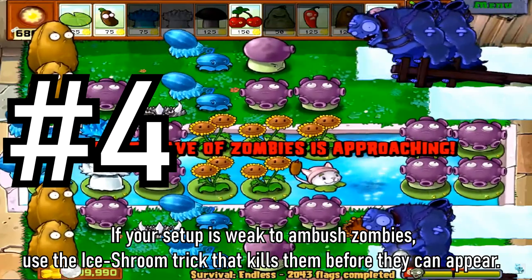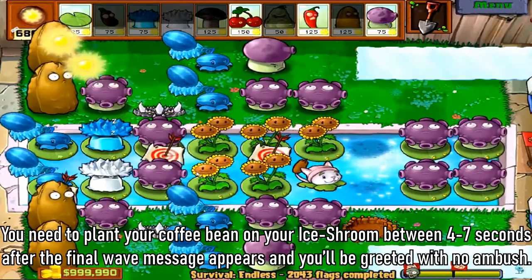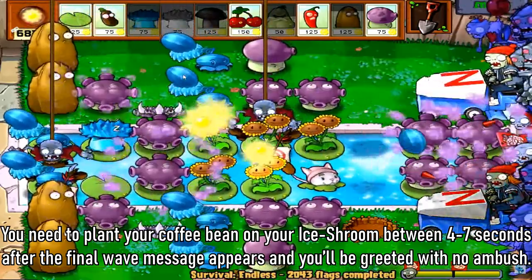Tip 4: If your setup is weak to ambush zombies, use the eyeshrimp trick that kills them before they can even appear. You need to plant your coffee bean on top of your eyeshrimp between 4 to 7 seconds after the final wave message appears, and you will be greeted with no ambush.